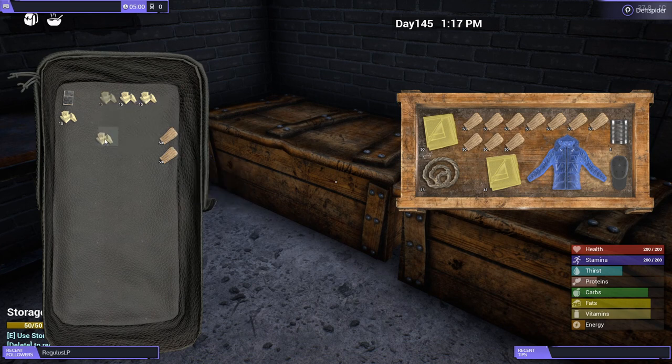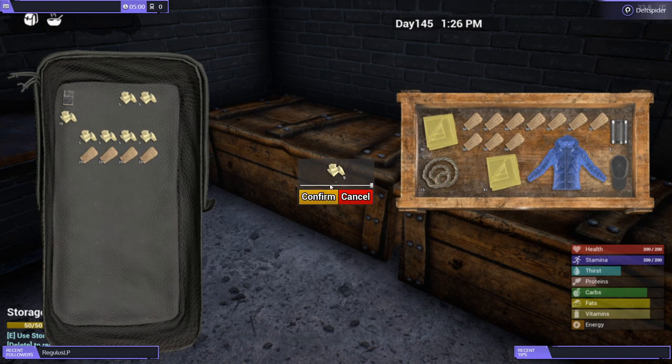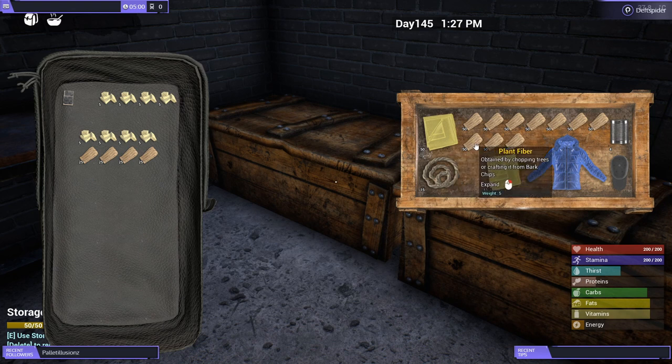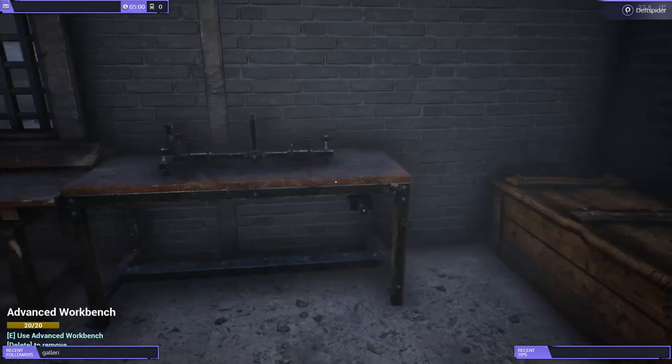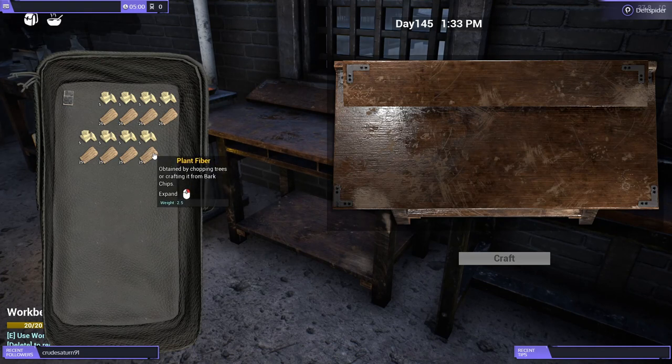We'll split these into stacks of five really quick to see how much plant fiber we need, then split into 25. I'm just doing Shift left-click to get the slider out. We'll end up with five there, five there, five there — 25 for the bandages — and that'll get us going on bandages for a while. Probably want to craft them for a very long time, just drag them over, drop them, and craft.